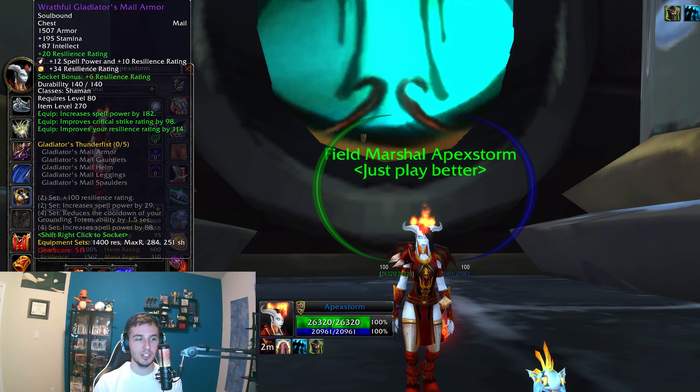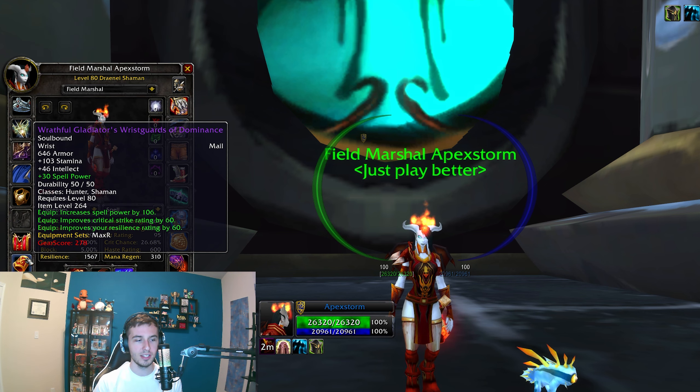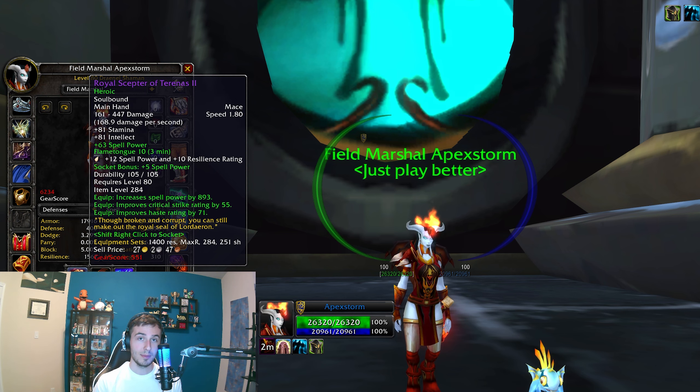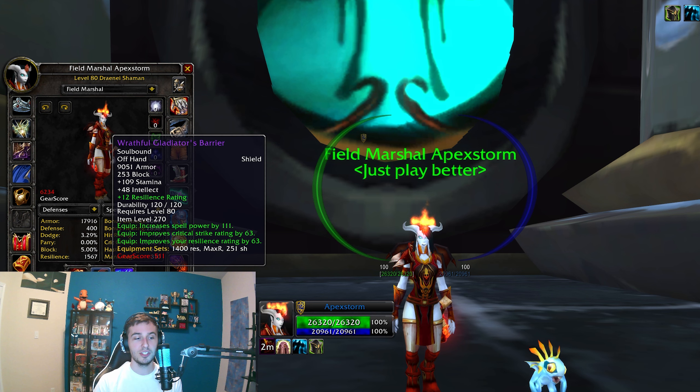For your chest, do resilience and throw in orange resilience and yellow resilience gems — put the orange in here because the socket bonus is worth it. Bracers, just throw spell power on there. For your weapon, throw spell power on there as well, but you could do Black Magic. I think it's not as good because a lot of shaman gameplay requires you to go when the opportunity presents itself, so the consistency of spell power is better. For your shield enchant, you'll always get resilience — it's a BC enchant but still the best. Nothing for trinkets. For rings, throw in your resilience gem.